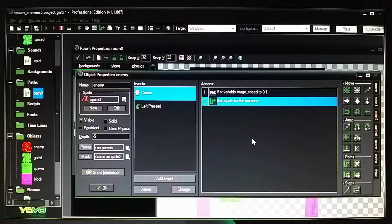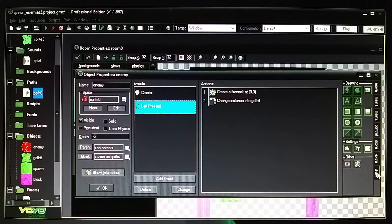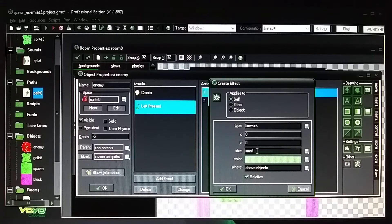For the left mouse press event, go to the draw tab and bring over a 'create effect' — I chose firework. Set X and Y to zero, size to small, choose your color, set it above the object, and make it relative. That way the firework happens right at the crosshair center. Avoid too many effects as they can slow down your computer.